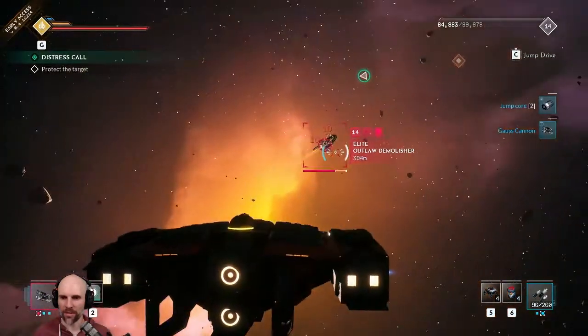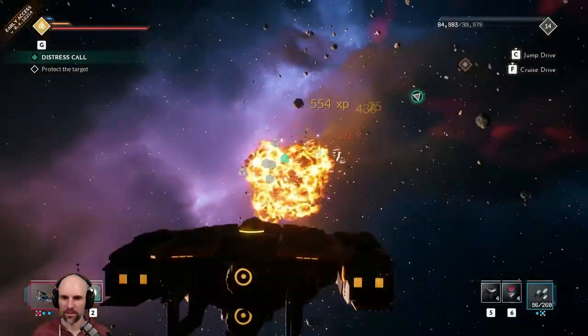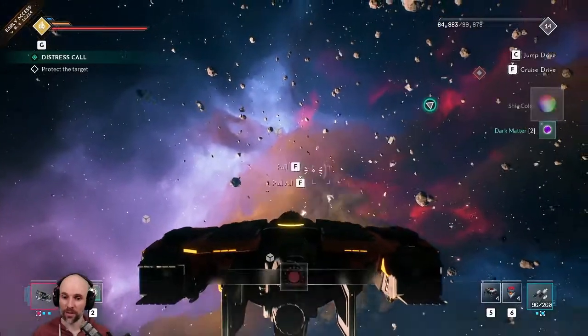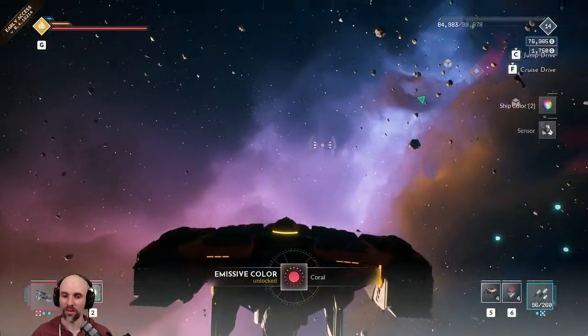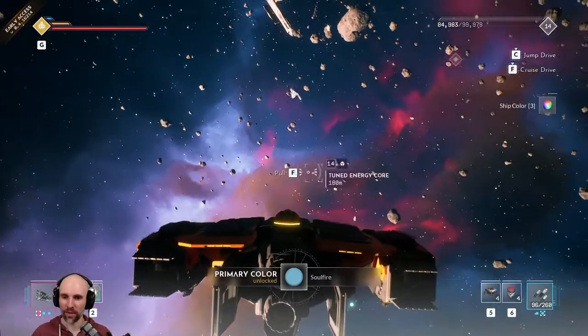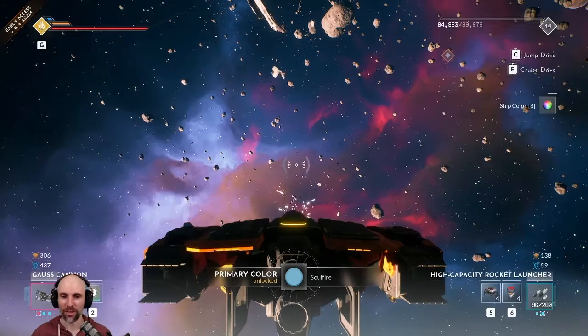Stop throwing those mines. Dark Matter. A ship color — coral. Two ship colors. Are they both coral, seriously? Three ship colors — Soul Fire. Guy was loaded down with paint.